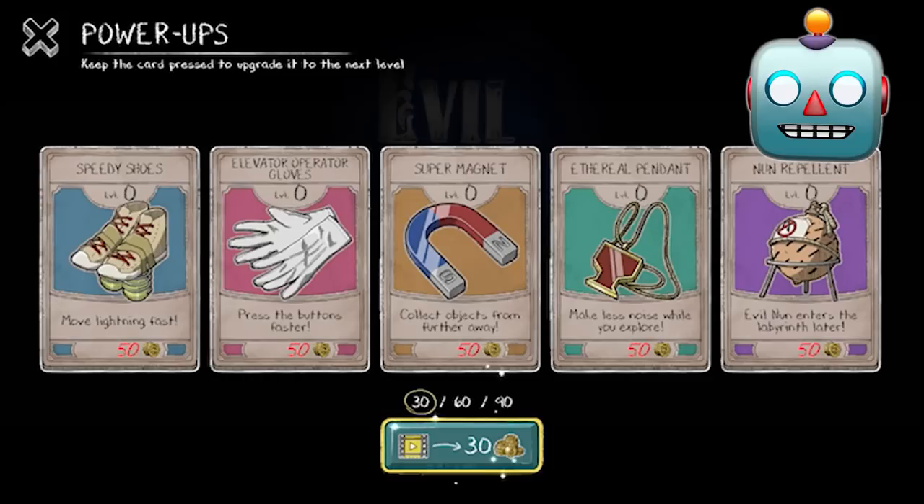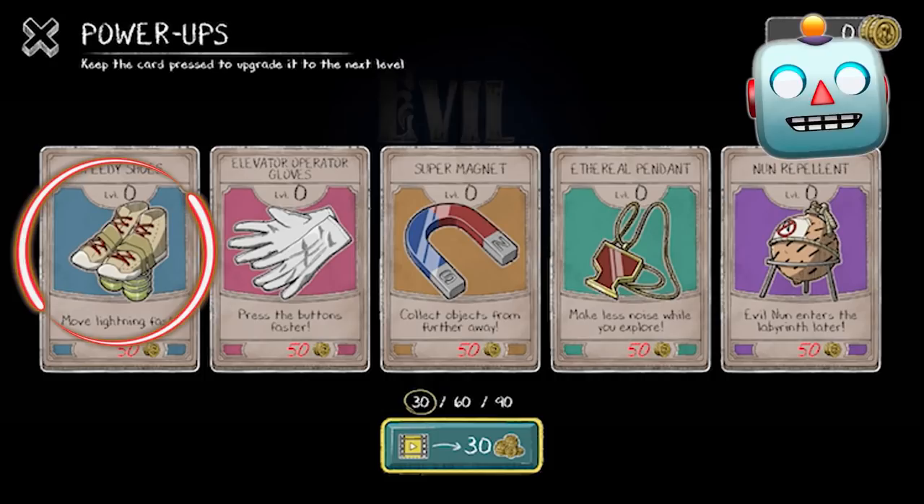Welcome to our first Evil Nun Maze gameplay. Before playing, let's go through the power-ups. First we got the speedy shoes. They help us move faster so we can easily run away from Sister Madeline.